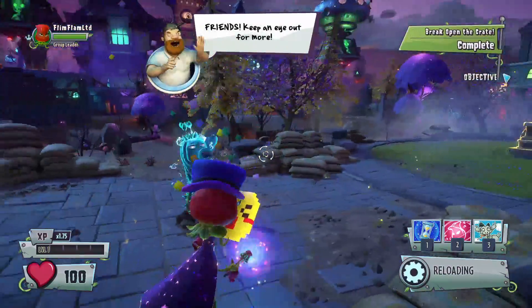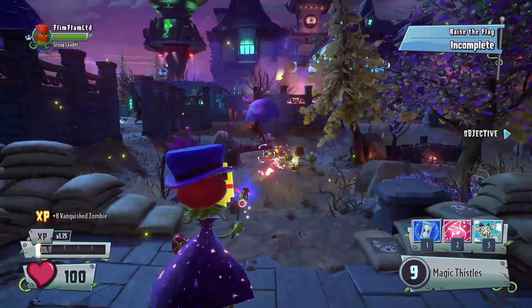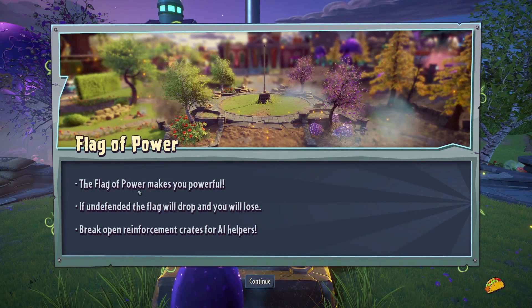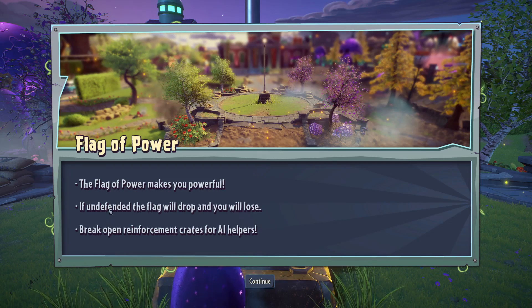Let me just open that up. There we go. We got the cactus there. So we use E — I'm probably used to BFN's F. Flag of power — the flag of power makes you powerful. If undefended, the flag will drop and you will lose.